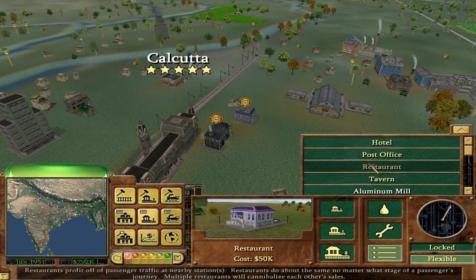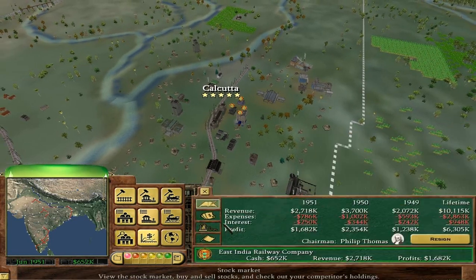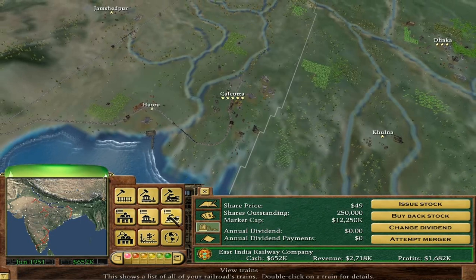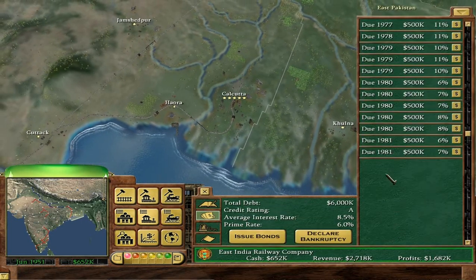Just a simple train from Brahmapur to Bhubaneswar — with a dining car of course, cause there's a ton of passengers. And also build hotels and stuff in here. Do we have it in Calcutta? No, we don't — there we go. I can't issue stock, it won't let me.